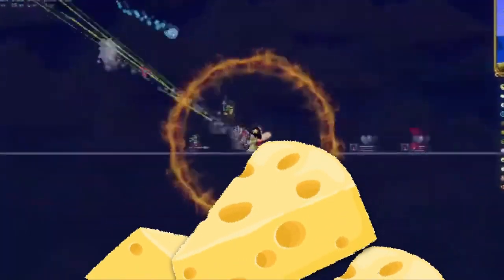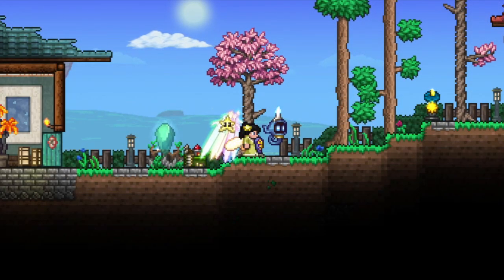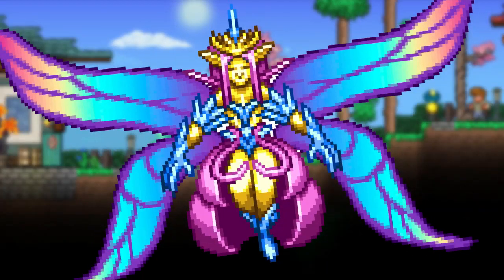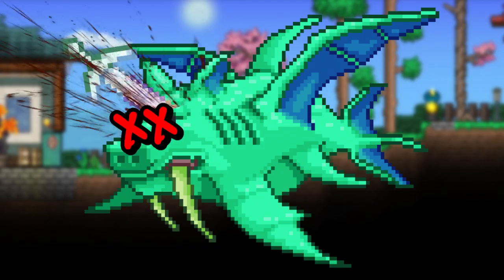It all began when I failed to beat Duke Fisheron. I was desperately looking for something to beat it, but then something clicked — I can just beat the Empress of Light, get the Terra Prisma, and then use it to destroy Fisheron.